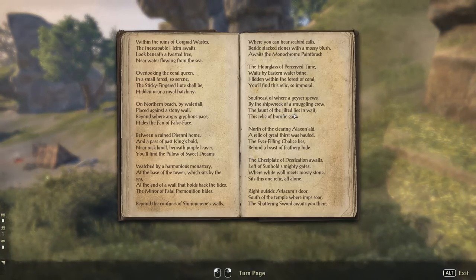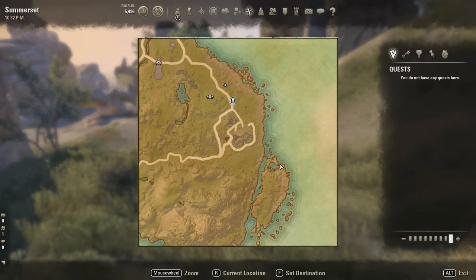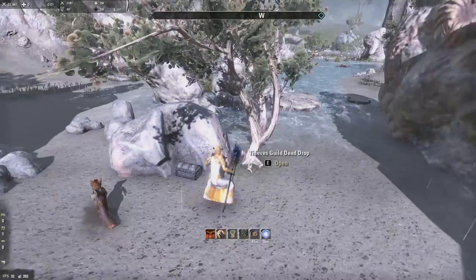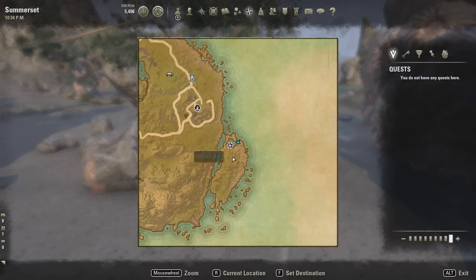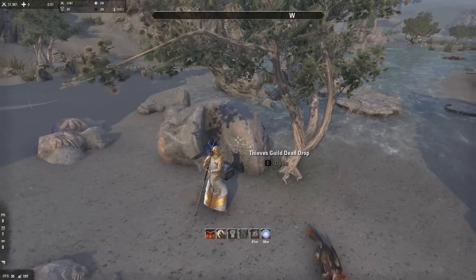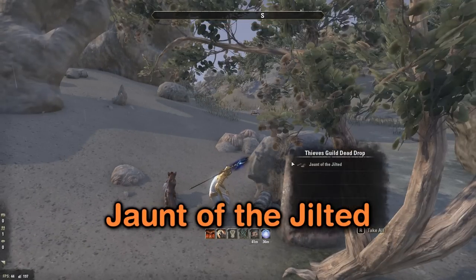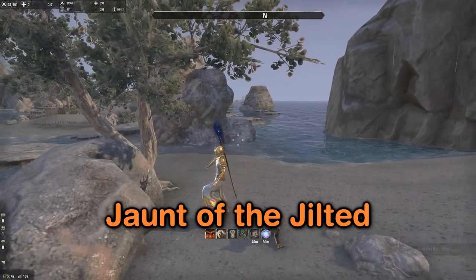The Jaunt of the Jilted. It says: 'Southeast of where geysers spew, by the shipwreck of a smuggling crew - the jaunt of jilted lies in wait, this relic of horrific gate.' It's right here - there's a little rock with a slice cut off on a tree. It's just right in this little section of the island. That's the Jaunt of the Jilted - it makes you dance.